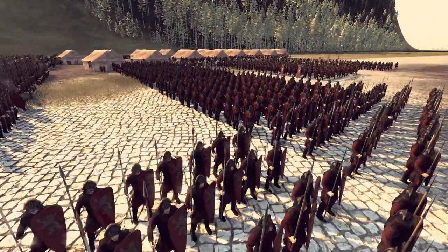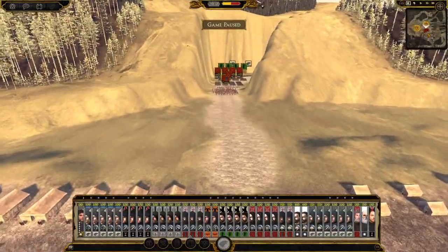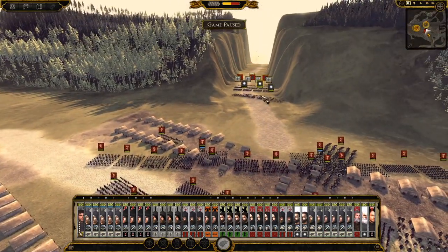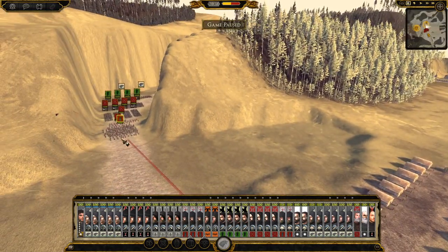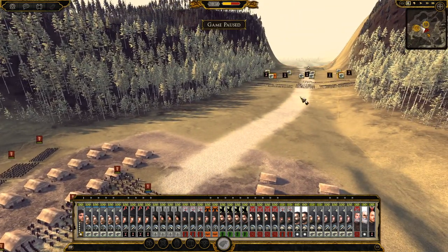Look at these rows on rows of Lannister troops — this is going to be a brutal fight. We have three attacks from three different directions: the Karstarks leading over there, Great John Umber over here with his troops, and Robb Stark with Roose Bolton ready to attack from the centre.